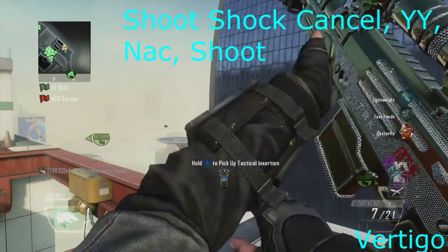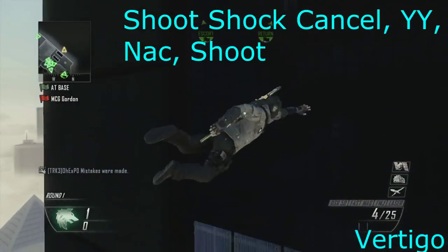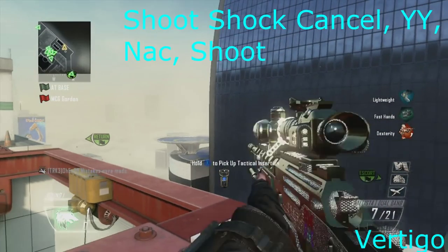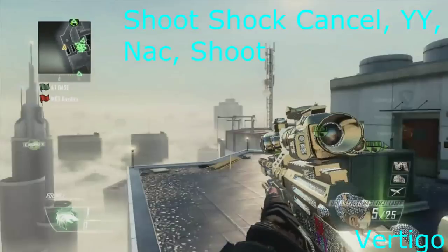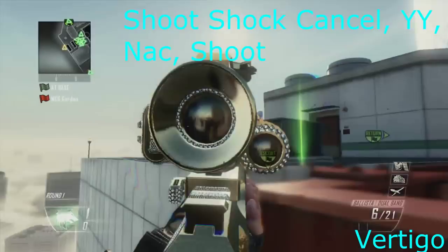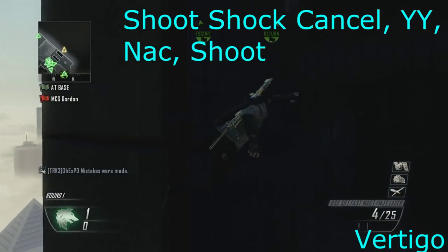On Vertigo, like I said earlier on I didn't get a kill cam. If you shoot with your Ballista — if you don't have the thermoscope on — it doesn't work as well when you nak. So if you shoot, shock charge cancel, jump, and then YY, aim in, and if you click Y at the right time when you're aiming in with the Ballista, then it will nak, and then you can YY or run a man or something and shoot. I did that shot but I added a running man — YY running man YY — but then it was just taking too long to time, so I just did that instead and timed it right, so I slowed it down for you guys.